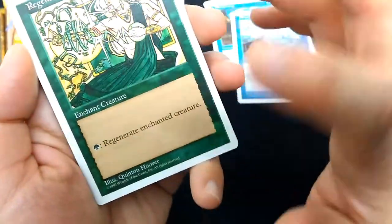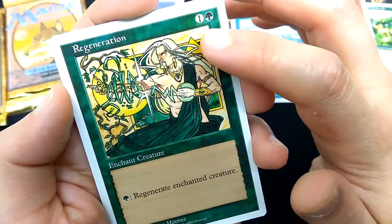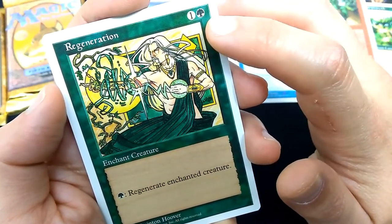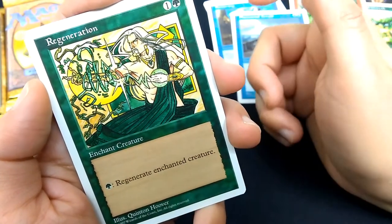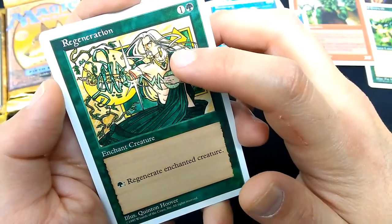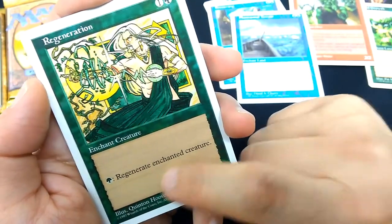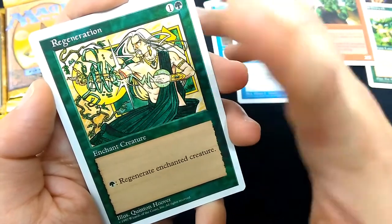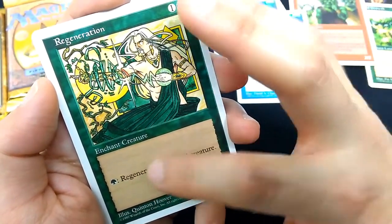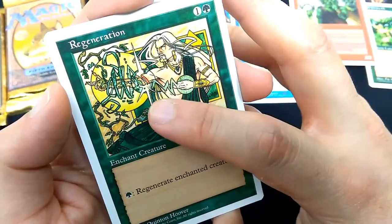Regeneration — love the art. Right away I can tell this is Quentin Hoover art. Beautiful. One and a green, enchant creature. For a green: regenerate enchanted creature. I remember the 4th edition one had text that was slightly confusing to me back when I was like 13. Now they kind of cleaned it up. Very cool art.